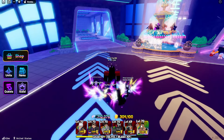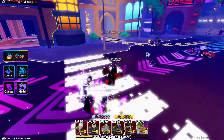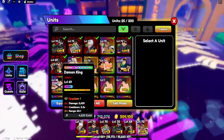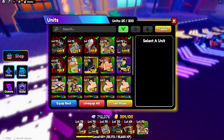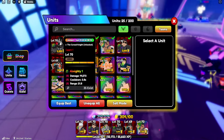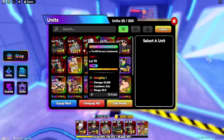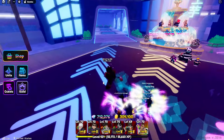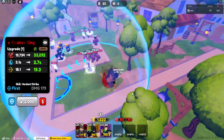My friend was kind enough to lend me his Anime Adventures account. He has every secret in the game, almost almighty on all of them, and Demon King's four placements. I think Requiem's better. I'm here to look at Gojo — I want to see Gojo — and I think I'm going to make a video on all of these guys, so let's get right to it.